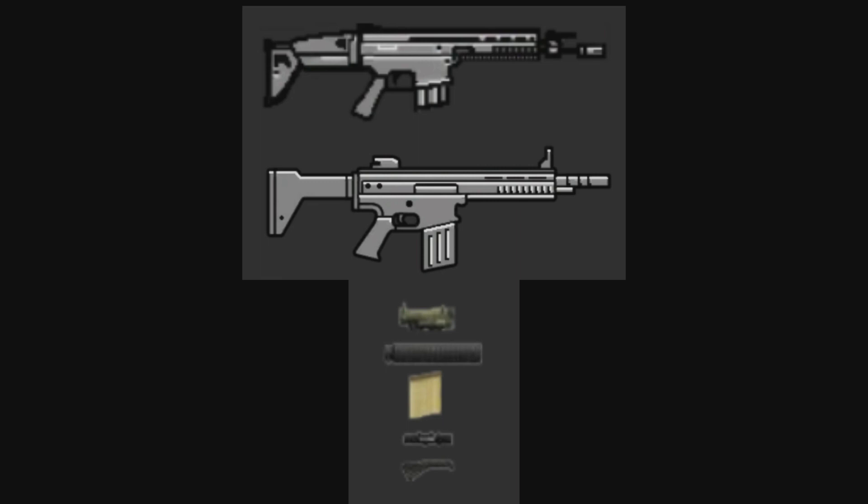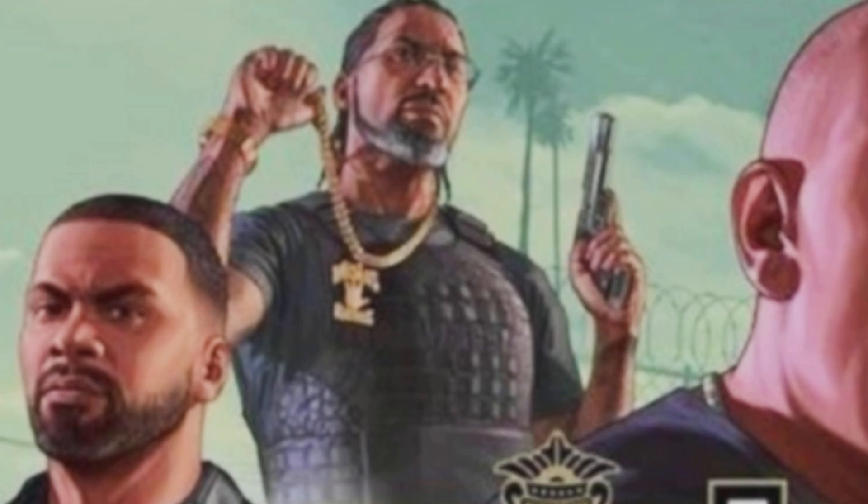It shoots a 7.62x51 round, basically a .308, and this could be a game changer for the assault rifle class in GTA Online. Most weapons drop you within seven to nine rounds depending on range, and this has a rate of fire of roughly 650 rounds per minute. Think marksman rifle-level damage but shooting much faster. The top image is the old HUD display, the middle is what we should be getting, along with attachments — suppressor, scope, angled grip. This was cut from the game due to an animation issue, but apparently they fixed that.